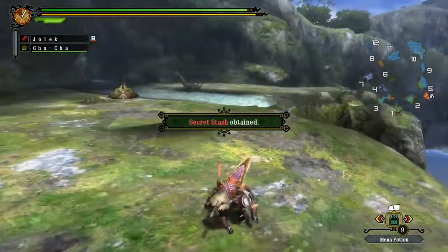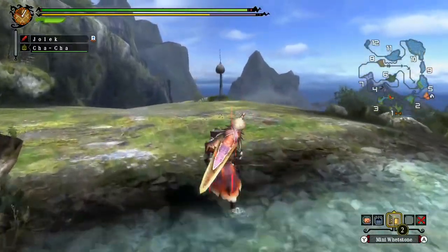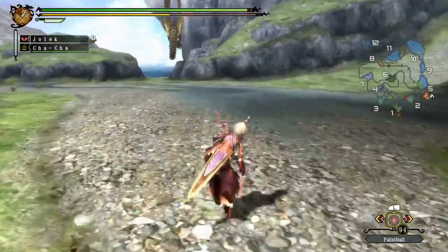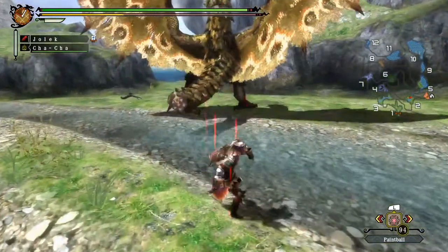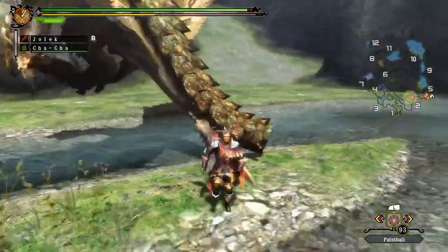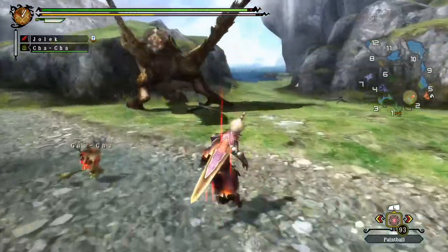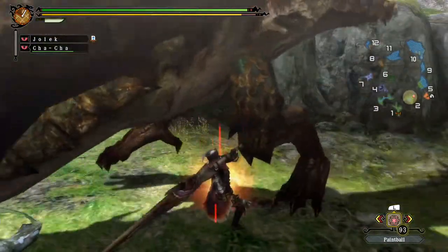Also, with a Greatsword, when you're charging, you're immune to her wind gusts. And I forgot to paint her as well. So let's get the paintballs out — I tried to paint her this time. I think she went back to area two. Barely hit her on the foot, or the claw — the talon. So if you do manage to pull off the charge just before the wind hits, she won't push you back with it.